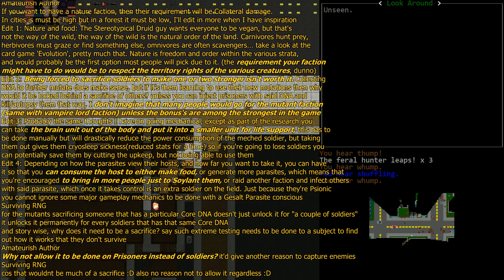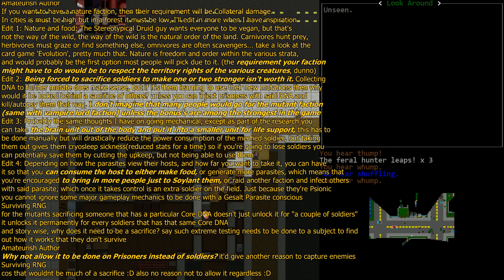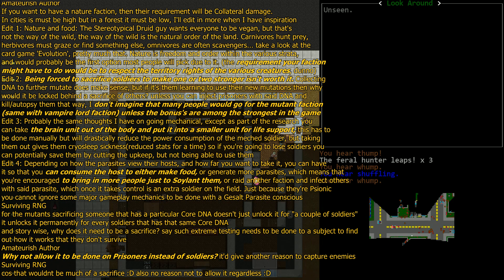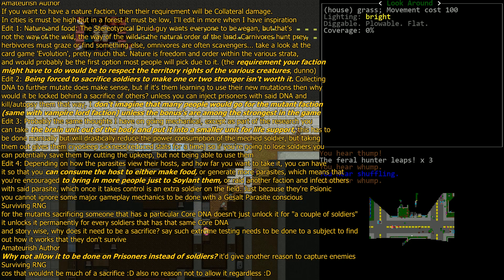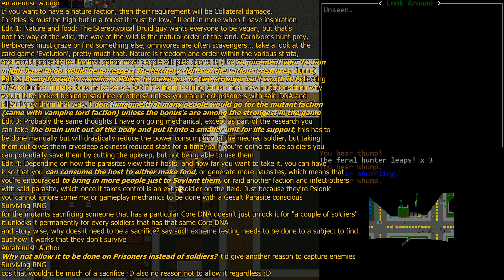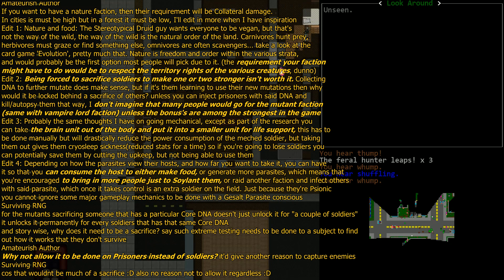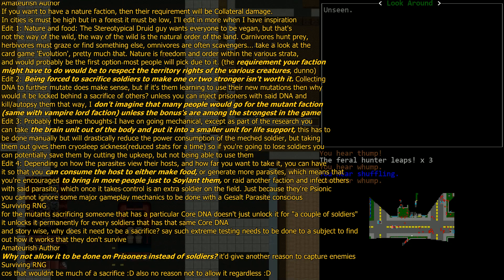Honestly, the Pet Master faction is one of the least penalizing to join in theory, because when you join them you don't technically lose anything at all. Sure, your food requirement goes up, but it essentially doubles the number of units that can go on a mission. The balance will come in when I test how much it impairs the outcome of a mission when a pet dies.